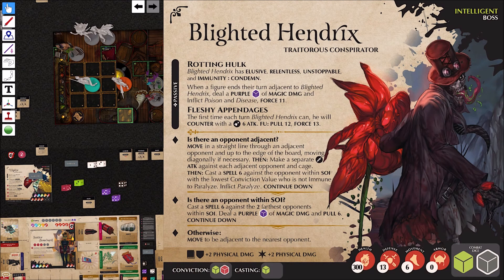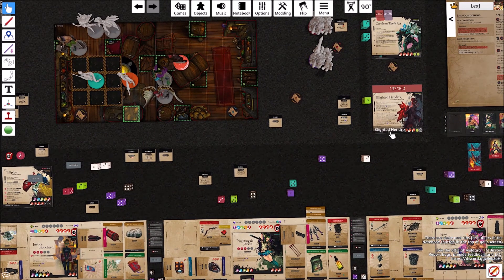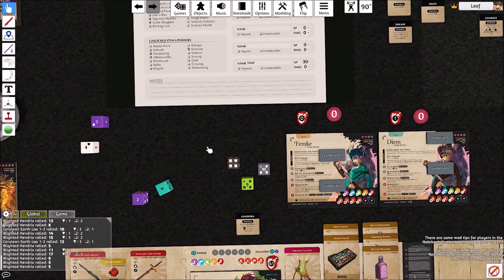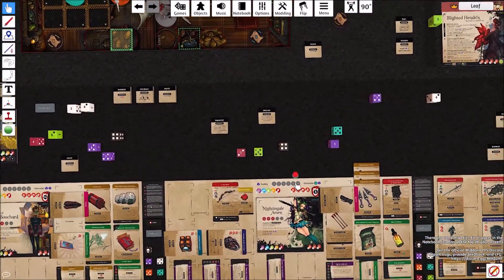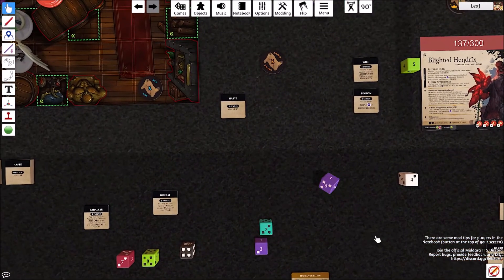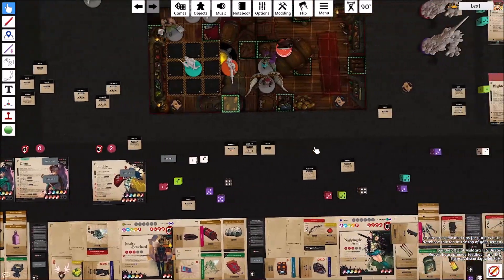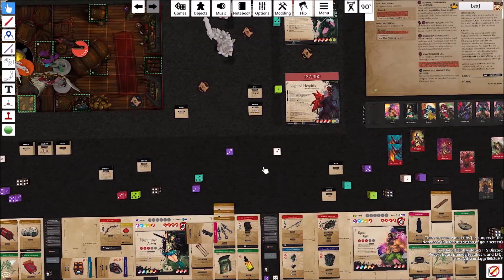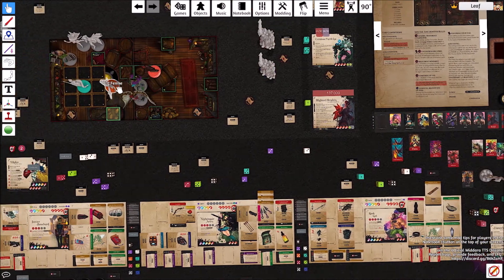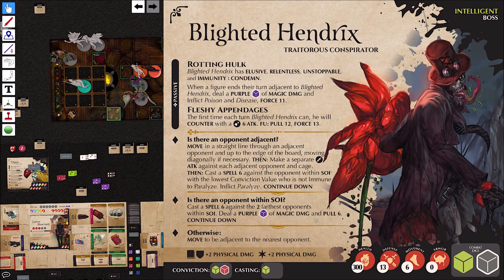Cast a spell 6 against the two farthest opponents within SOI — deal a purple magic damage and pull. Furthest is Femke and Nightingale again. Casting: 5 plus 6 is 11. We'll start with Femke — those dice seem about right, so she's going to take casting die damage. Then rolling for Nightingale again. It's going to do 3 damage to both of them. They're both resistant to magic. This will also be a pull 6 — boop boop boop, like so. That ends the round.